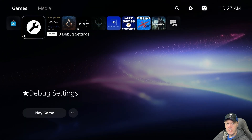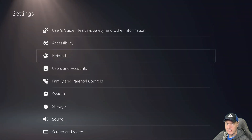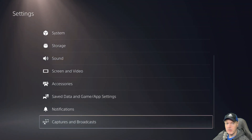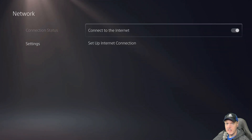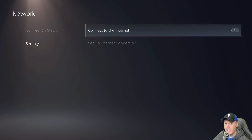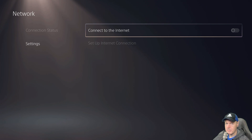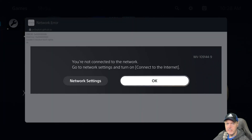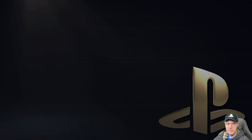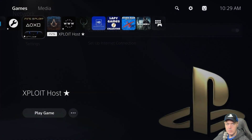So the system has rebooted. Obviously I can't get into debug settings at this point because I am no longer jailbroken and there is no longer the debug settings. So let's go back up to network, go down to settings, and we're going to turn off 'connect to the internet.' By turning this off, we will know absolutely for sure whether or not this offline host works. So back to the home, we're going to go ahead and run it.